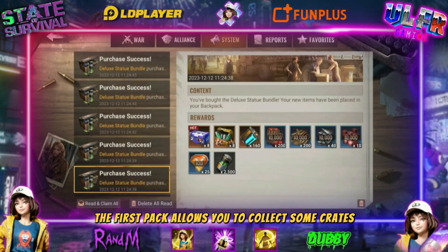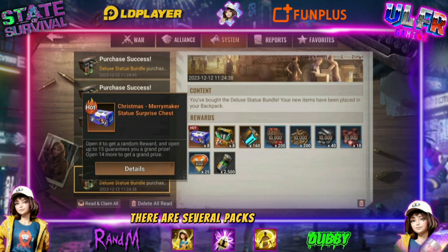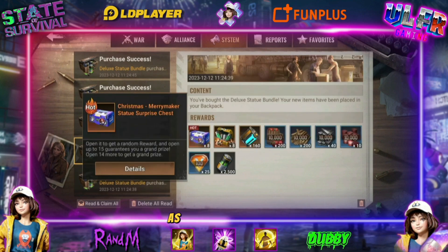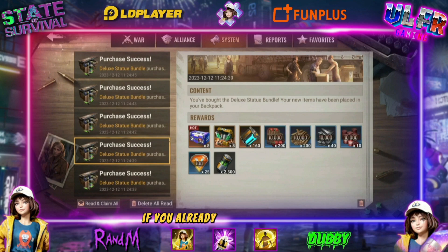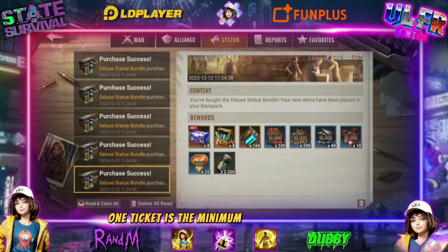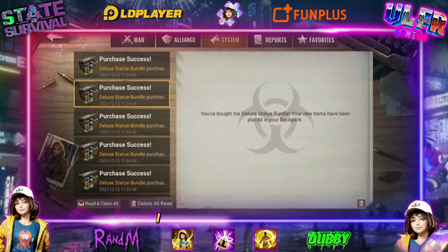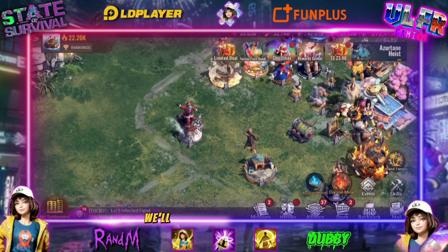The first pack allows you to collect some crates — we're used to it. There are several packs with crates. I got a single ticket with the 16 crates. As I mentioned before, if you already have two tickets that's good — one ticket is the minimum. After that you have several tickets. I didn't take all the packs, we'll see that on the real server.